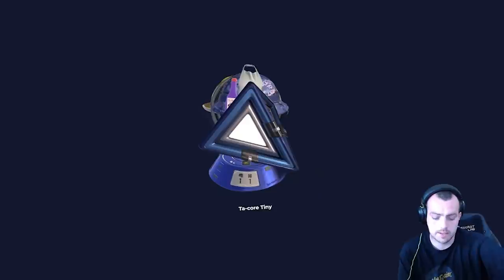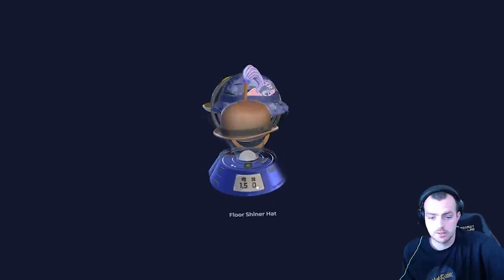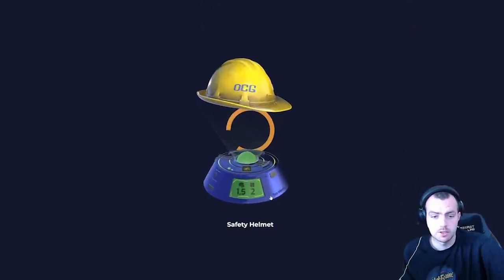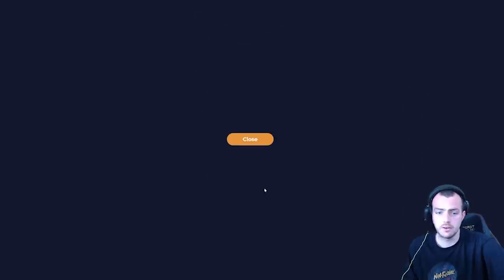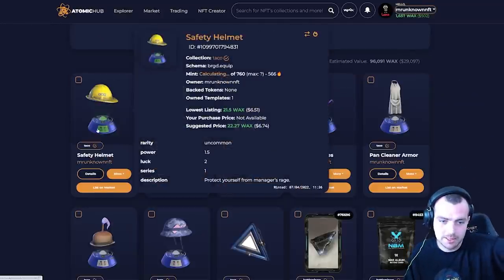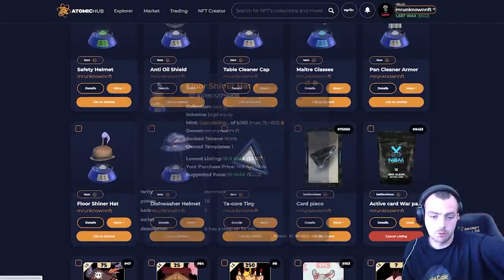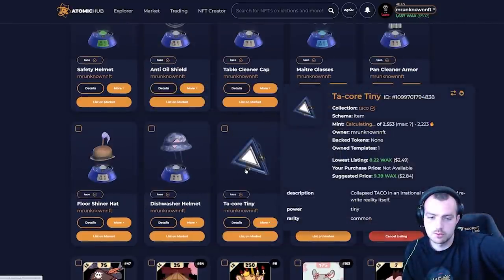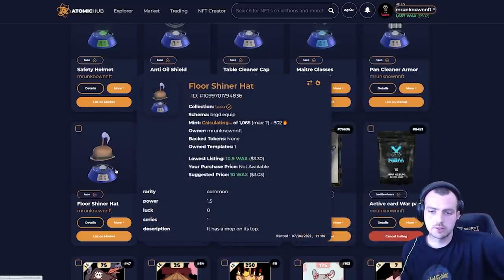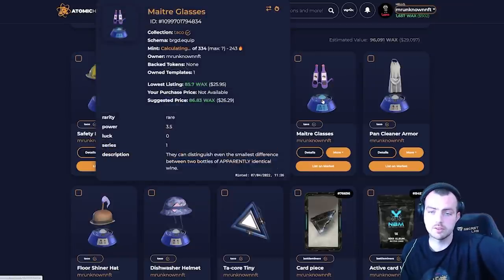We're going to open one of the larger packs live — $43. We got a 1%, a 1%, a 3.5%, and a 0% power item. That's a decent amount of power overall. We pulled: one uncommon, one common, one common, one rare, and several commons. Rough value calculation: $2.50 + $2.50 + $5 + $3 + $8.50 + $3.50 — around $11 from commons plus about $25 from the rare items.